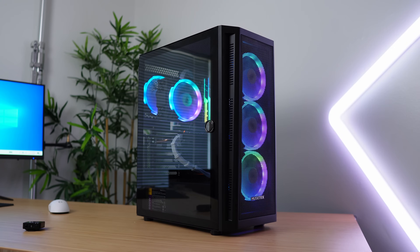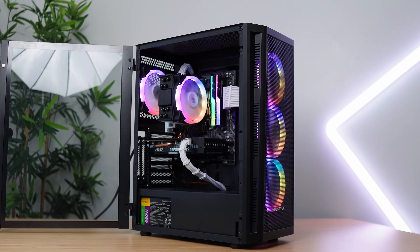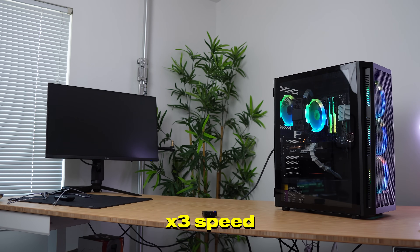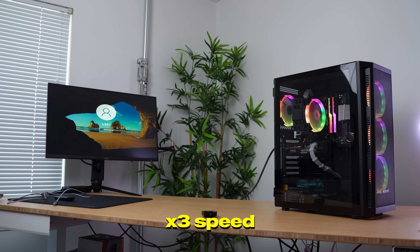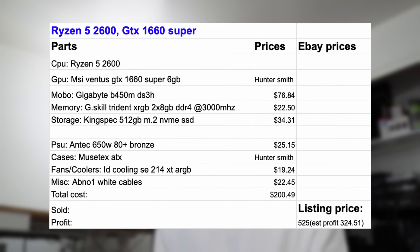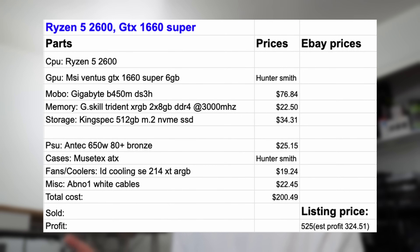Shout out to everyone that donated. The PC build is actually done, but it's been giving me the weirdest problem ever. It turned out pretty great and the estimated profit is pretty crazy, thanks to Hunter. But the problem is I can't sell it with this issue. The PC is on — now I shut it down, and it turns right back on automatically. I want you guys to help me troubleshoot it. Go leave a comment below with what you think is wrong and what troubleshooting steps I should take. The full specs are on screen. I've already tried a fresh install of Windows and unplugged the power button in case it was stuck — neither worked.